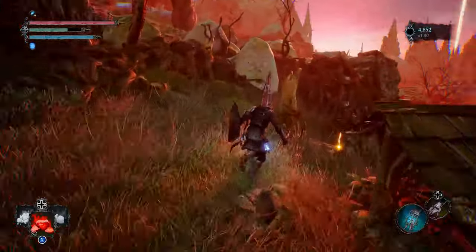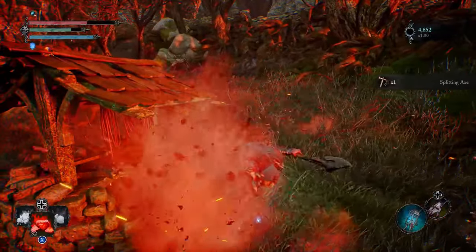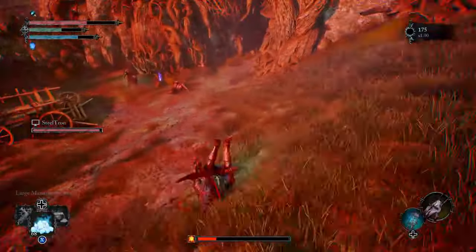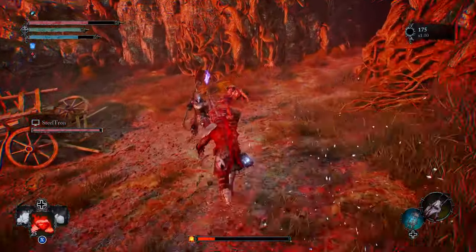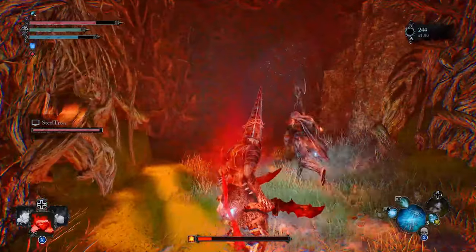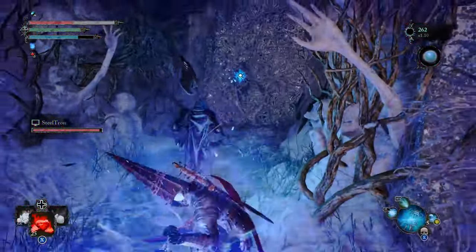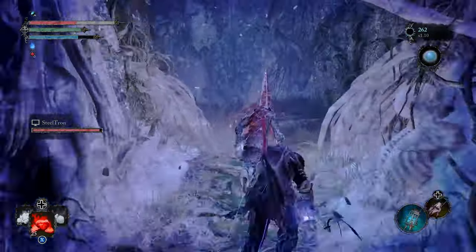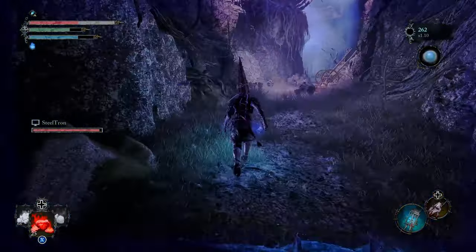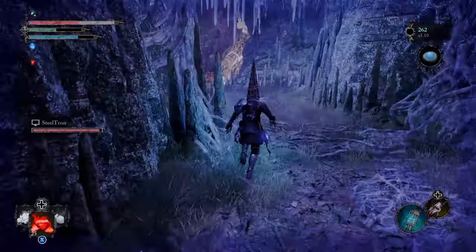There'll be a couple of enemies to fight along the way. If you look to your right there's a little axe you can pick up — that's great for strength builds. Keep working your way inside the cave. You'll reach a door that requires you to use your Umbral Lamp to siphon the energy from it, then transfer to the Umbral world and dash across to avoid the enemies.